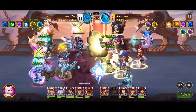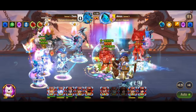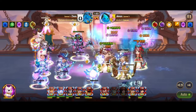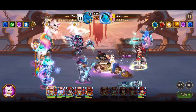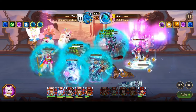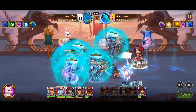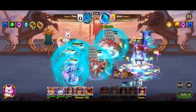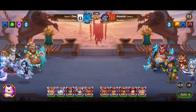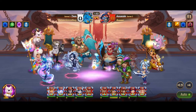Picture the scene: as Polaris freezes foes in their tracks and Merlin distorts reality itself, Helios' solar spheres rain down upon the battlefield like celestial meteors, obliterating anything in their path. It's a symphony of destruction, orchestrated with precision and executed with devastating efficiency. In the heat of battle, this synergy between Helios and Polaris becomes a beacon of hope for Dominion's champions. With each hero playing to their strengths and complementing each other's abilities, victory becomes not just a possibility, but an inevitability.